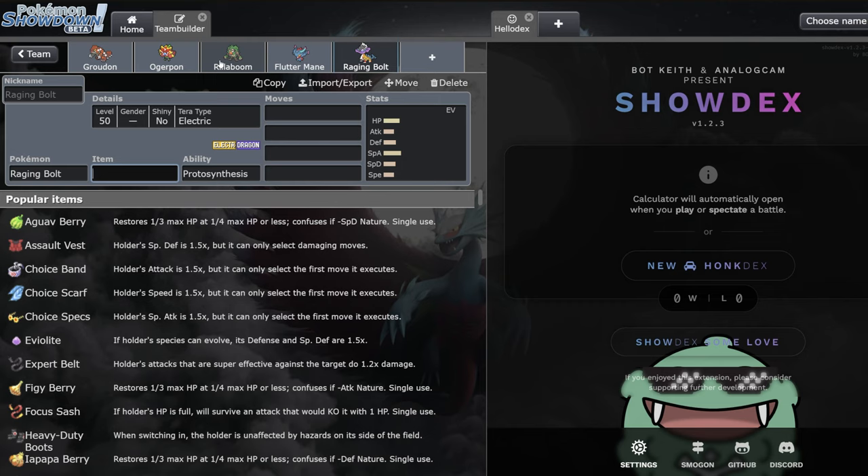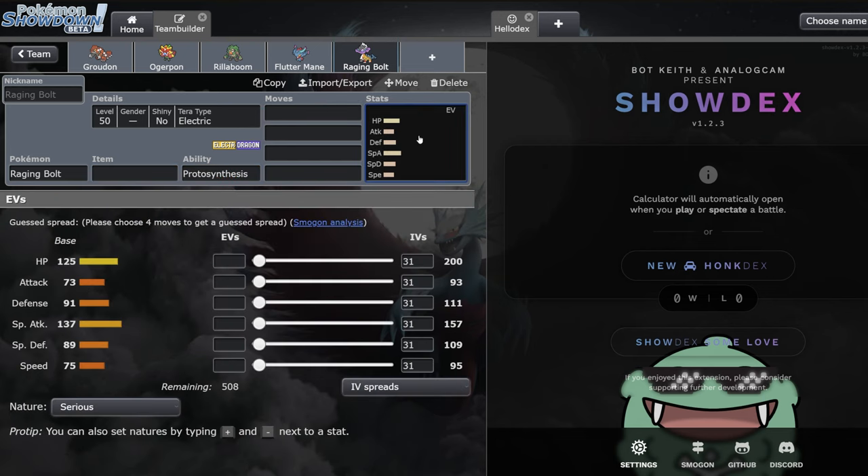Raging Bolt is very similar to what we said about Ogrepon and Rillaboom - it gives you a really good answer into Kyogre, which has historically been one of the better checks to Groudon. Groudons can't really switch into water spouts; sure they can set up the sun, but they're still taking a ridiculous amount of damage. Raging Bolt and Rillaboom can both switch into it as a resisted hit. With proto-synthesis getting a special attack buff, it's already so bulky you can run assault vest, booster energy, or even safety goggles.